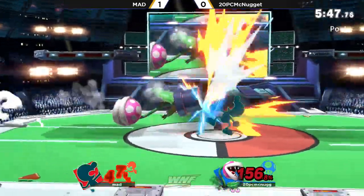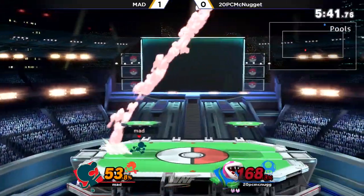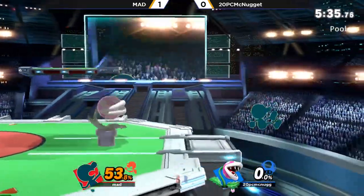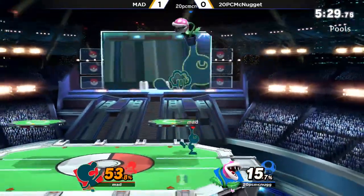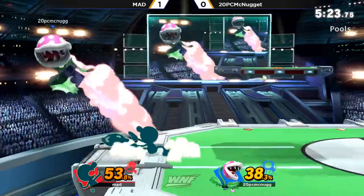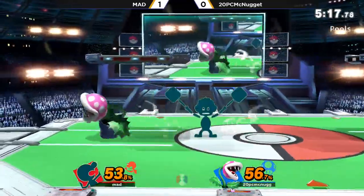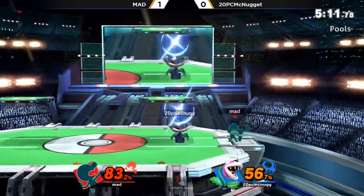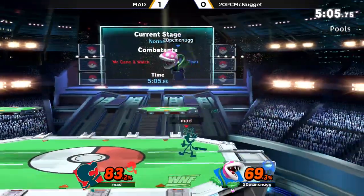20-Piece McNugget and Piranha Plant does have a really good recovery — he's able to make it back to the stage. A lot of other characters might not have been able to make it back: Roy, Little Mac, Cloud probably unless you have the limit, Richter, Simon. He grabs him out of what looked like a down smash there — gets him up in the air. He's basically brought this all the way back, almost to even after kind of looking behind for a little bit. Now he's just right back in it — a powerful back air, able to connect with the dash attack onto Mad's landing. He's at 83 versus 69.